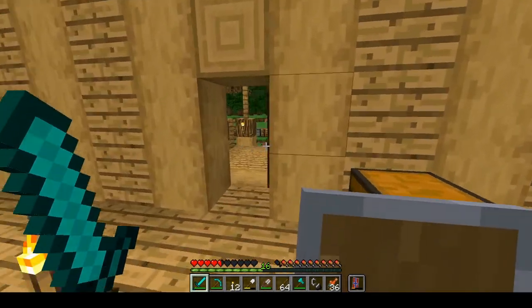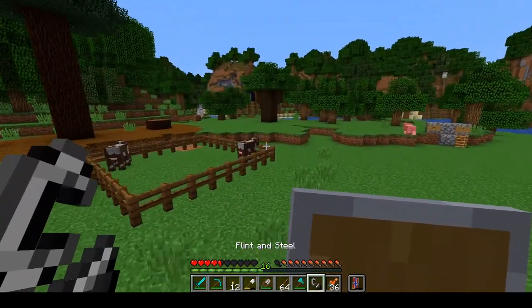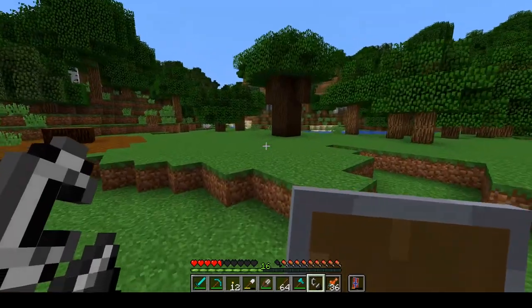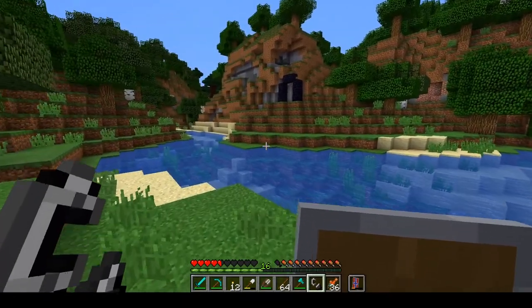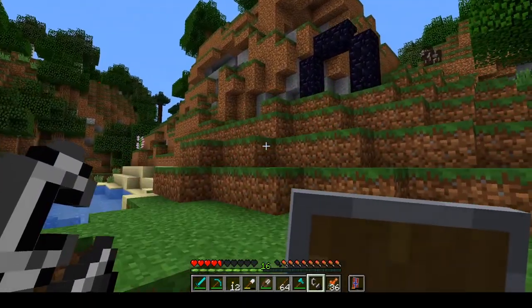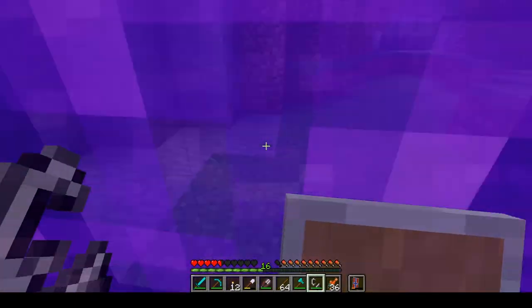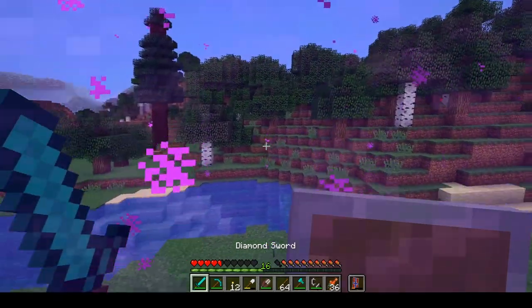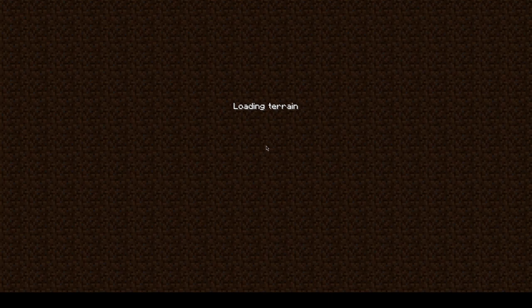There we go. And then we just need to get over to the portal, light it up, go through it, and then we are finished for today. So that's easy enough. Just getting across here, and up, up, up and away. Perfect. We're probably dead - I'm going through with no armor. For all I know, we're gonna spawn in lava.